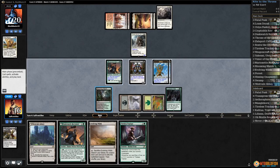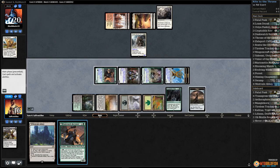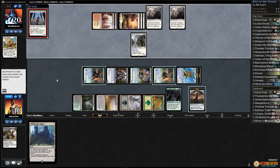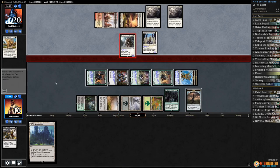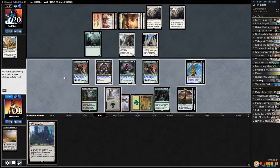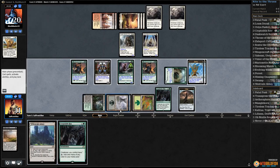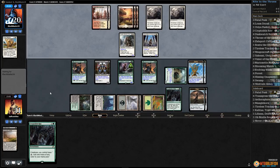Cryptolith Rite, play Tireless Tracker, Evolving Wilds, get a Clue, and another Dusk Watch, pass the turn. Another Always Watching and Glory-Bound Initiate. Our opponent's doing some stuff but I don't know if this stuff is going to keep up with Westvale Abbey. Down to 11. Crack Evolving Wilds, get a Swamp, play Loam Dryad, sack a Clue, another Rite. Play Westvale Abbey, get a Clue, and I think we just pass. Jump and next turn we can flip around our Westvale Abbey.